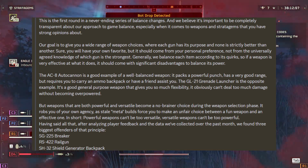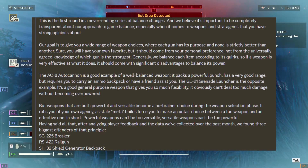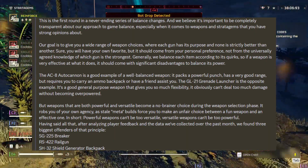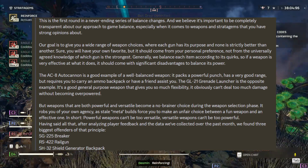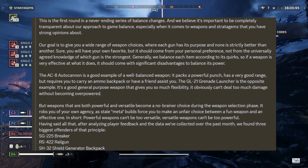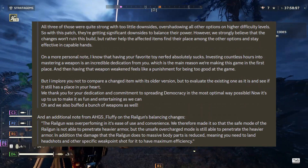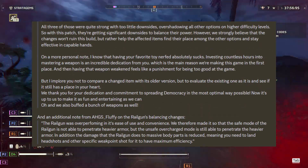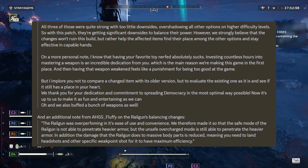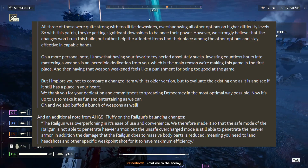Having said all that, after analyzing player feedback and the data collected over the past month, they found the three biggest offenders of that principle: the Breaker, the Railgun, and the Shield Generator Backpack. All three were quite strong with too little downsides, overshadowing all other options on higher difficulty levels. So with this patch, they're getting significant downsides to balance their power.